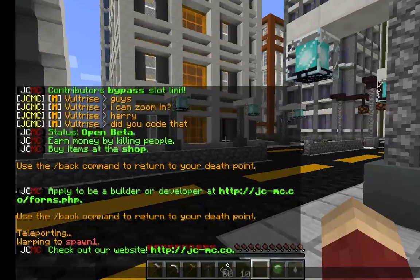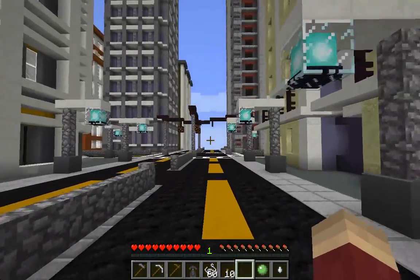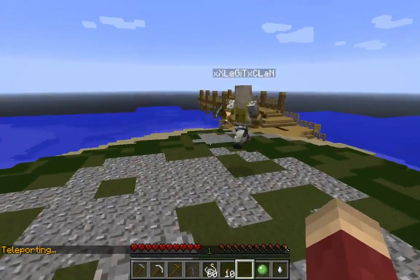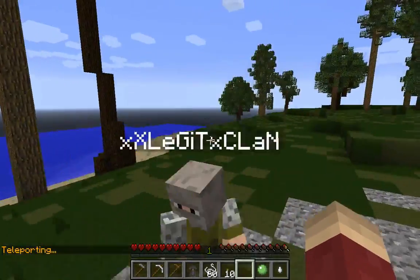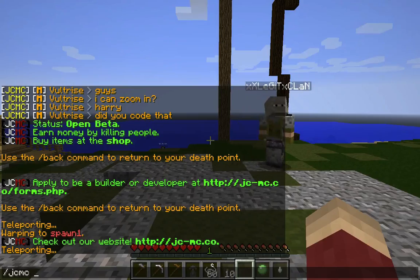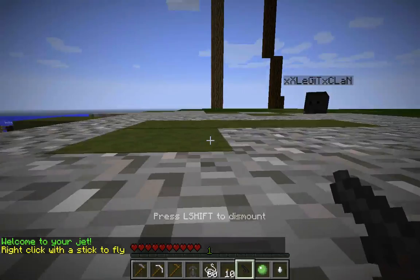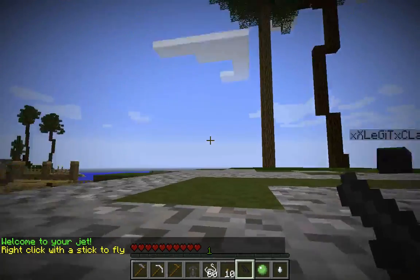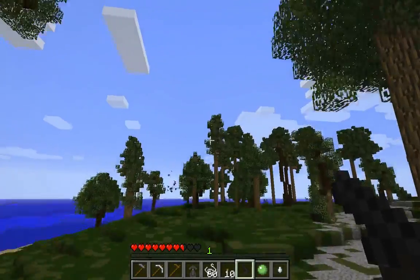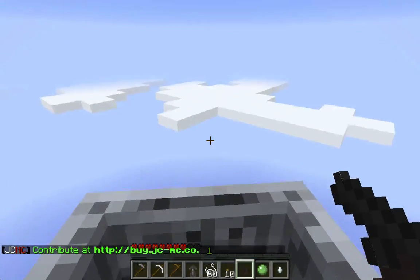The last feature we're going to show you is the jet system. It's one of the first features I added when I became a developer, and it's probably one of the coolest systems as well. It's pretty much that you fly around in the style of a jet. There's a command for this - we haven't got jets spawned yet, but for all the mods and builders out there it's slash jcsj or spawn jet. You'll spawn in a jet with a stick in your hand, and you just right click to fly. It's quite fast - you can fly around the map, then let go to fall back to the ground, and you won't take any fall damage either.